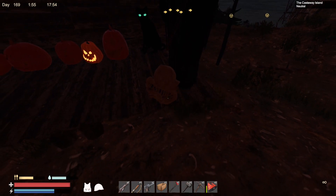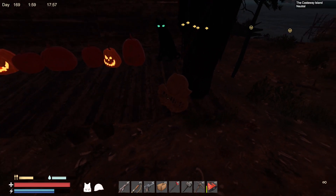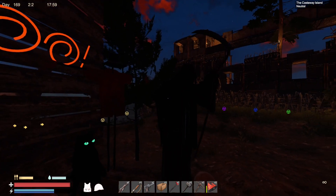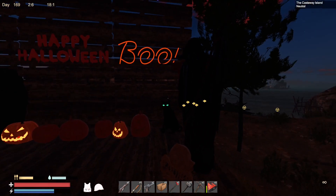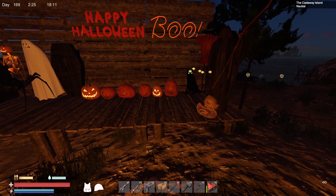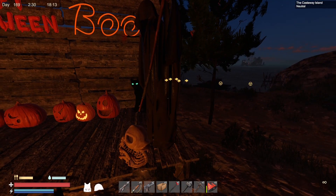We've also got a skeleton duck - kind of goes with the big yellow rubber ducky, so that's a nice touch. We've got the Grim Reaper. It's now starting to get darker, so we should get a torch. There we go, put a bit of fire down just so we can see. There's the Grim Reaper - it looks pretty cool actually, with the sickle on there as well.